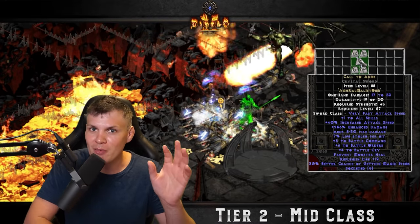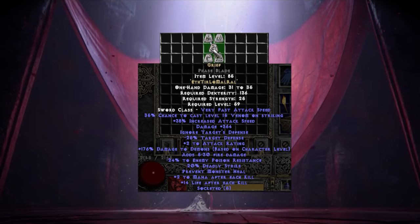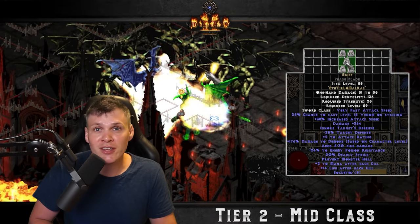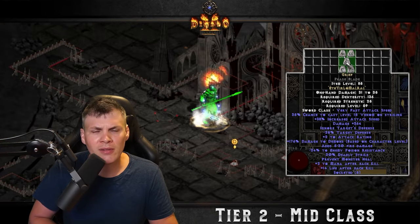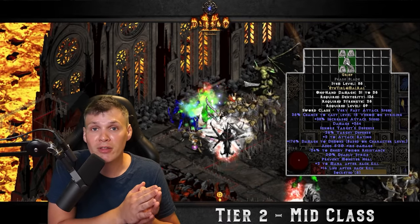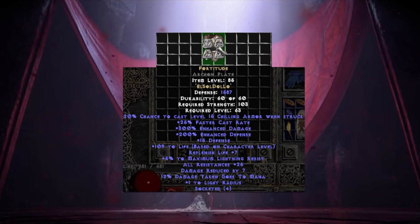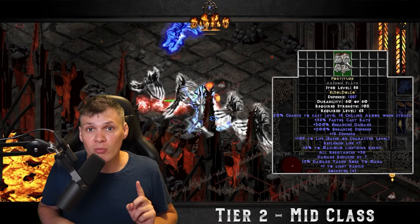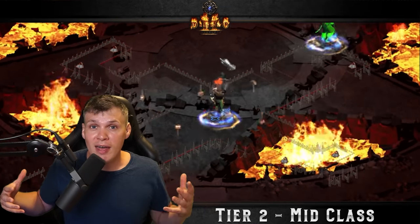I think you're better off rolling Call to Arms versus Heart of the Oak first — I've mentioned that many times, and a lot of people disagree, but that's my advice. The next two runewords are focused on melee builds. Grief in a Phase Blade is the number one melee runeword for 99% of builds — the only exception I can think of is the Fury Druid. Pretty much every other build like the Zealot, Whirlwind Barbarian, or Frenzy Barbarian uses Grief. And then there's Fortitude, the best body armor for your Mercenary and for pure damage melee builds. For the expense of one Lo rune, you definitely want to roll Grief and Fortitude as soon as you have a couple of high runes.